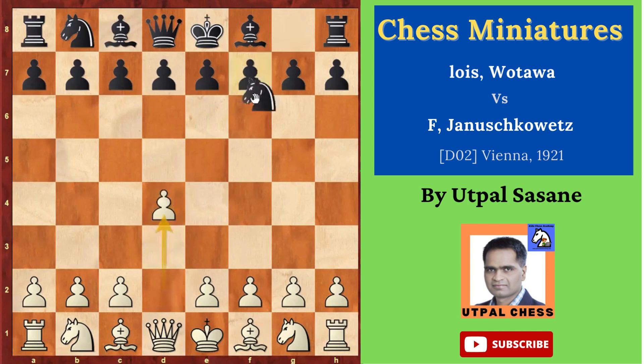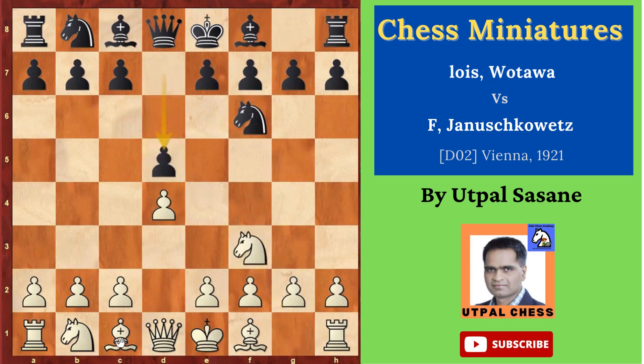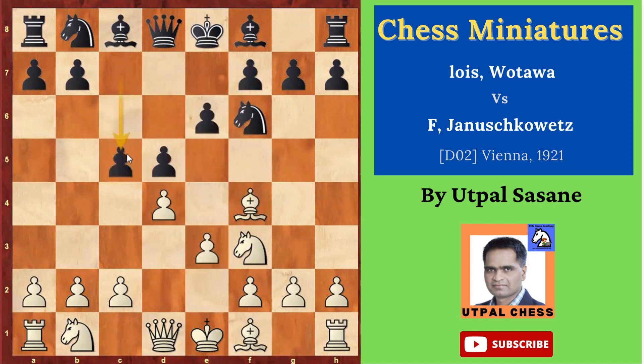White starts with d4, Black plays Nf6, Nf3, then d5 and then Bf4, e6, e3, c5. Very normal moves in the opening, no problem till now.